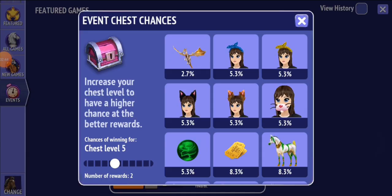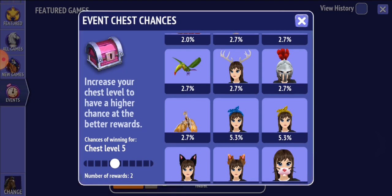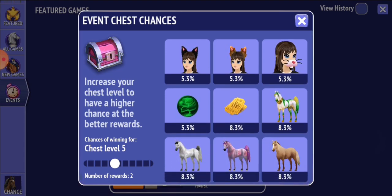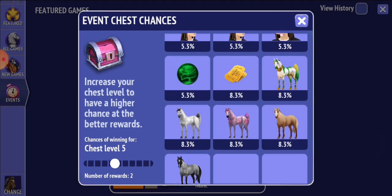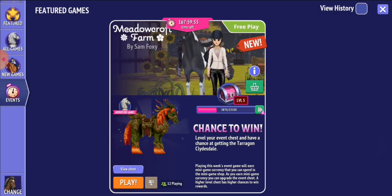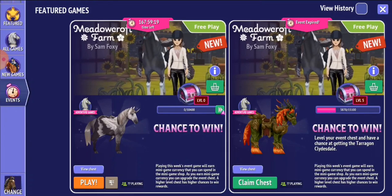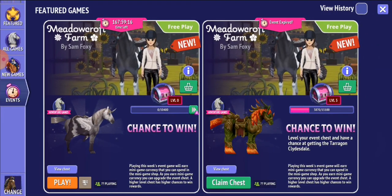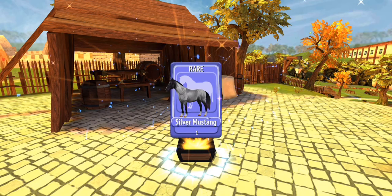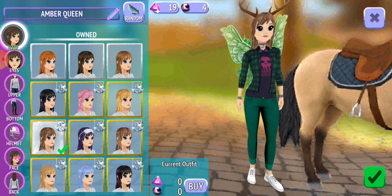So I have a two percent chance of getting the new horse — I keep forgetting what it's called. 2.7 to get a pet. The dragon is so pretty. 2.7 to get antlers or the helmet. 5.3 to get other accessories. 5.3 to get an orb. 8.3 to get tickets. And 8.3 to get a horse — I don't get a horse, which, they're all terrible. And I can get two rewards. Claim chest. White antlers big — yay! And silver mustang. Okay, so I got antlers. I love antlers. And a horse.